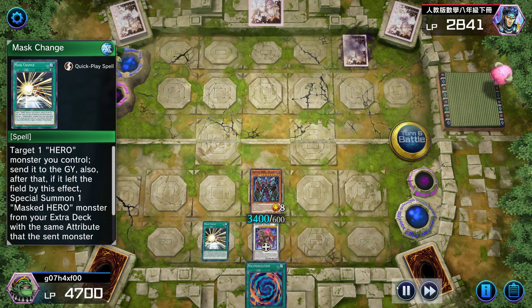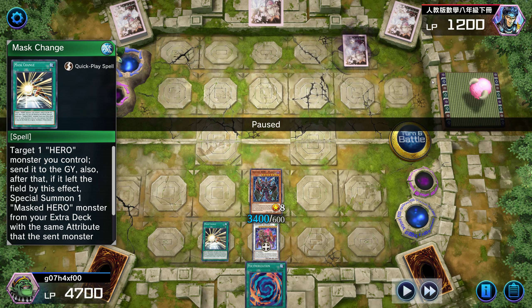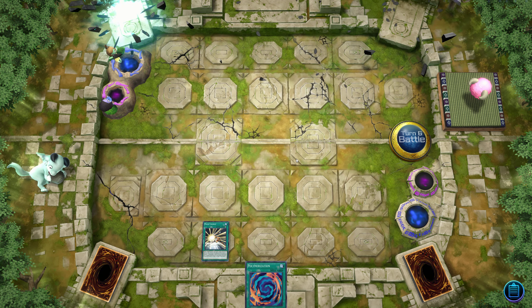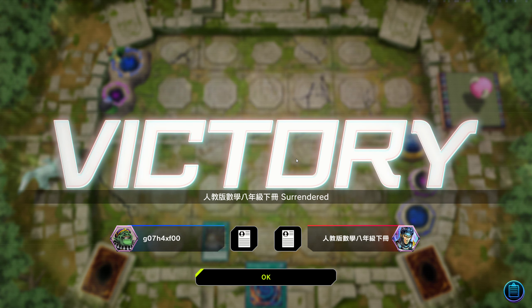Anyway, I'm gonna Mask Change because battle phasing has 1200 life points. I was gonna Mask Change into Dark Law and swing for game. I had game either way — I just didn't know what his face down was. So there you go.